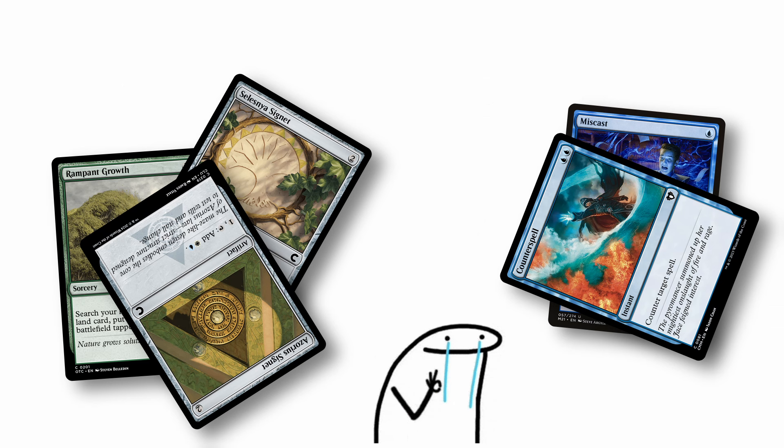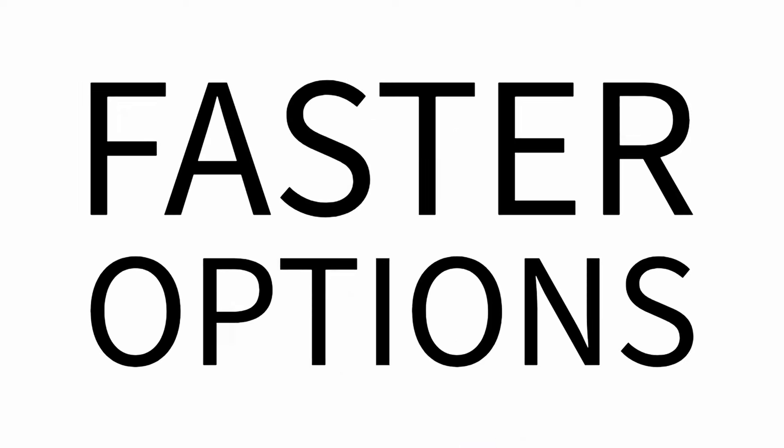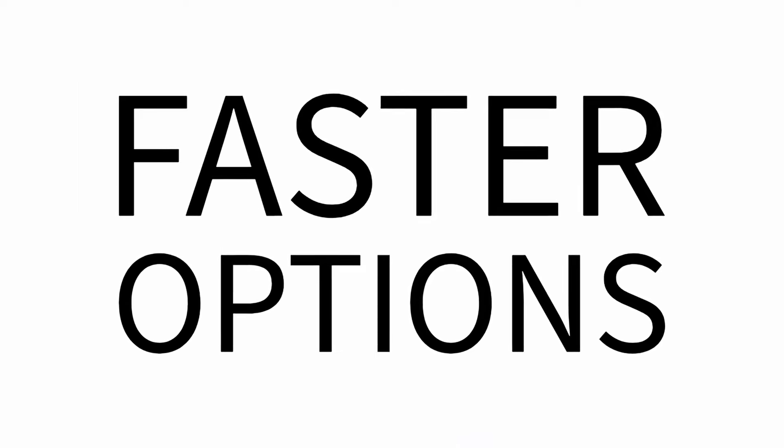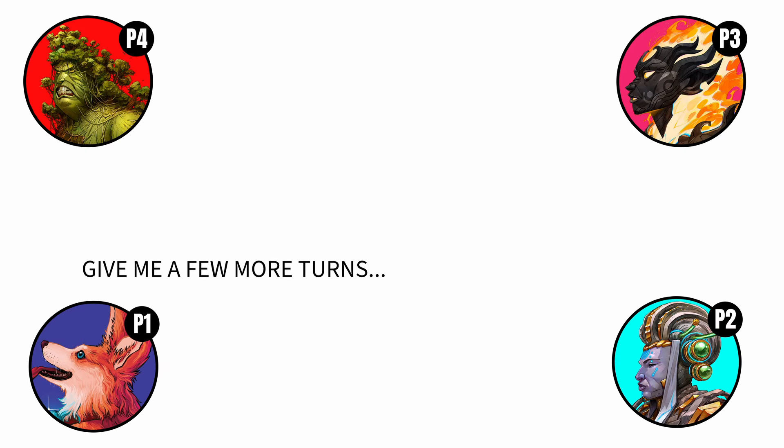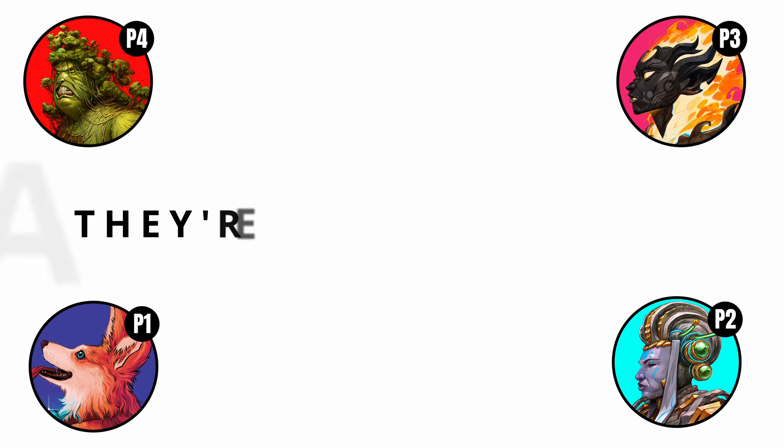Having to run extra mana ramp and protection pieces while deck building leaves you less space for cooler, synergistic cards. Faster options being available is the most glaring of all the downsides of high CMC commanders. You'll be sitting there waiting 5-plus turns to drop your commander to just have your deck really start firing off, but if player 2 is running a 3 or 4 drop commander, that 9 times out of 10 does as much as your 6 drop commander does. Their deck's already been firing off for 3 turns by the time you get your commander out.